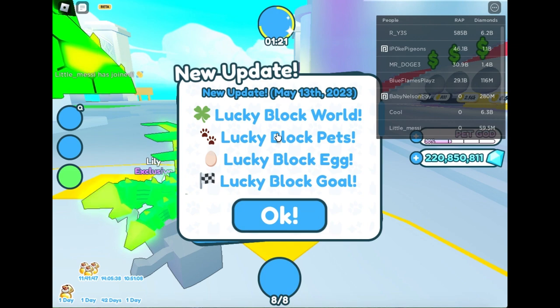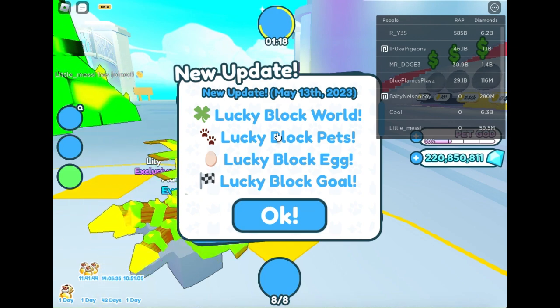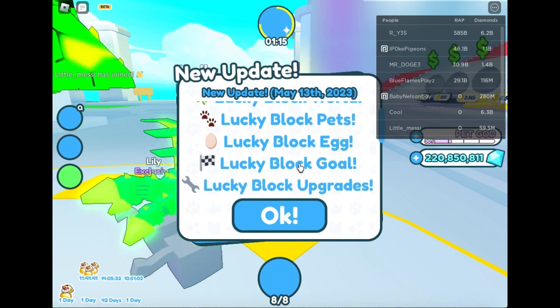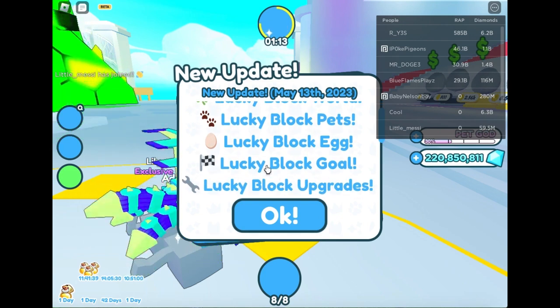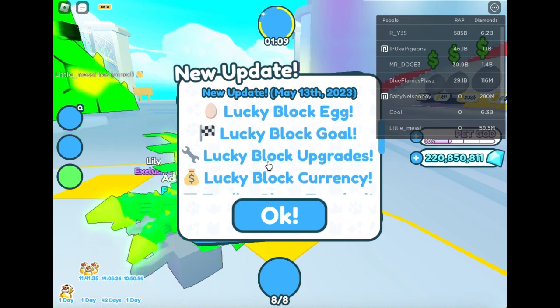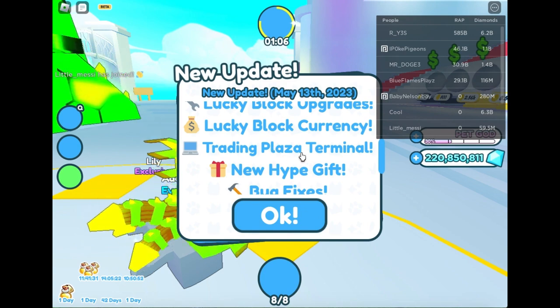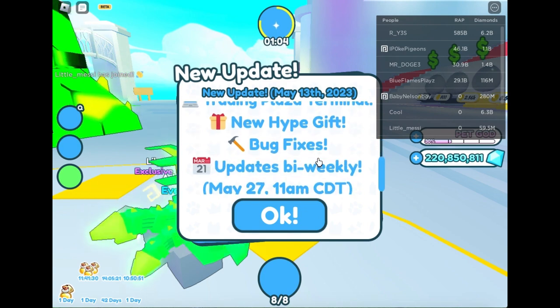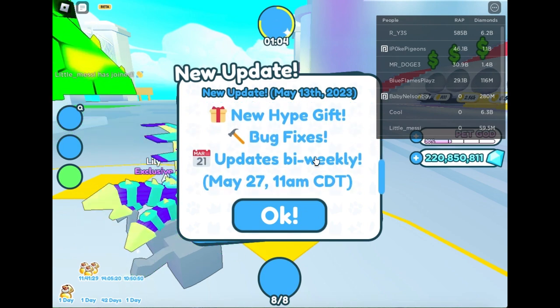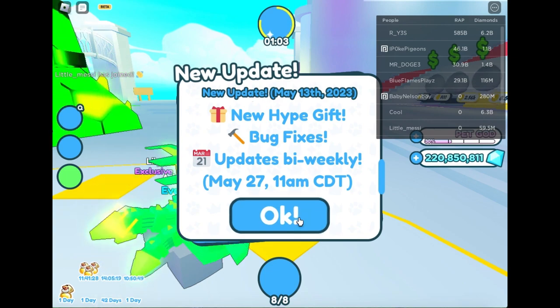So this is the update log. There's a new LuckyBlock World, LuckyBlock Pets, LuckyBlock Egg, a LuckyBlock code — I don't know what that is — LuckyBlock upgrades, LuckyBlock currency, a trading plaza terminal, a new hype gift, bug fixes, and updates bi-weekly.